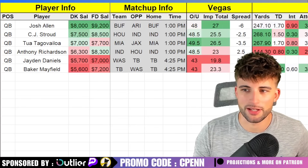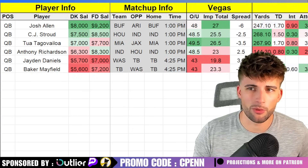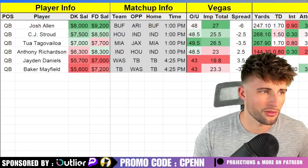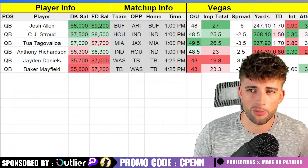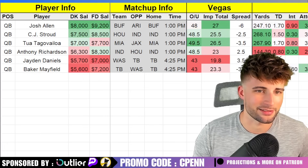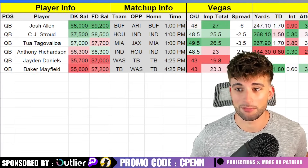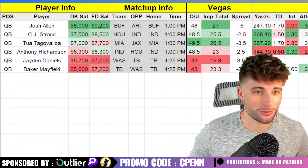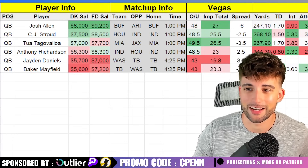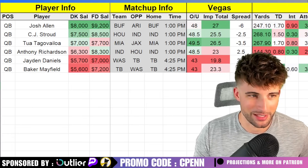Josh Allen is going to be the top projected quarterback on this slate. I have him over 20 fantasy points — he's my QB1. This is a pretty good game environment. The Bills have one of the highest implied team totals on the week at 27, a six-point spread in their favor at home, and a 48-point over-under. We don't have any games in the 50s at least a week before the slate starts. I'm recording this on the Friday beforehand, so if someone gets ruled out that I didn't mention, that's why.